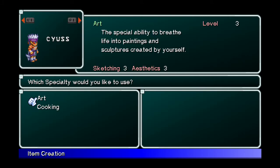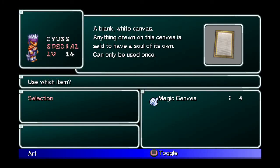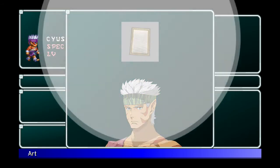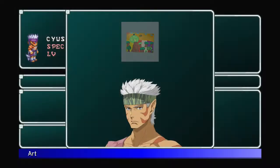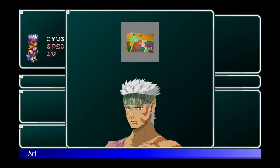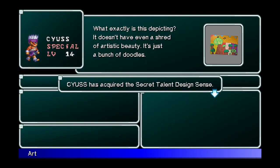Once you've got the skills learned, head into crafting and start doing Art. I recommend Art first because the items are more expensive. Do this until you see that the character has learned the secret talent Design Sets. Then repeat this for Cooking until you see that they have learned Taste.